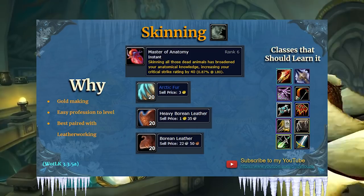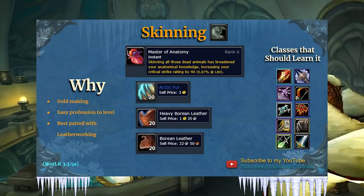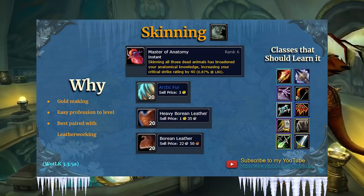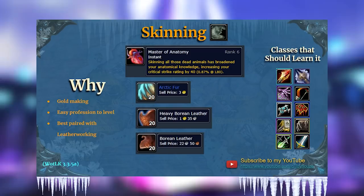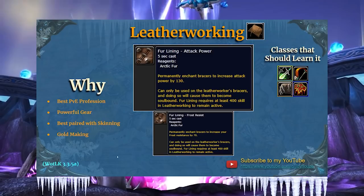Let's move on to skinning. The passive bonus for skinning is called Master of Anatomy — skinning all those dead animals has broadened your anatomical knowledge, increasing your critical strike rating by 40. This is very helpful for DPS classes. You're going to have some new furs and leathers in Northrend: Arctic Fur, Heavy Borean Leather, and regular Borean Leather. These can be traded in to Bragg Stoutbeard in Dalaran for epic leatherworking patterns, so it definitely makes sense to pair skinning with leatherworking.